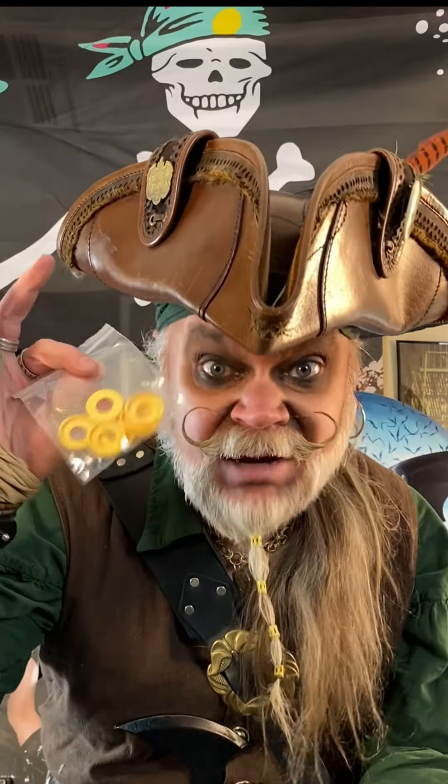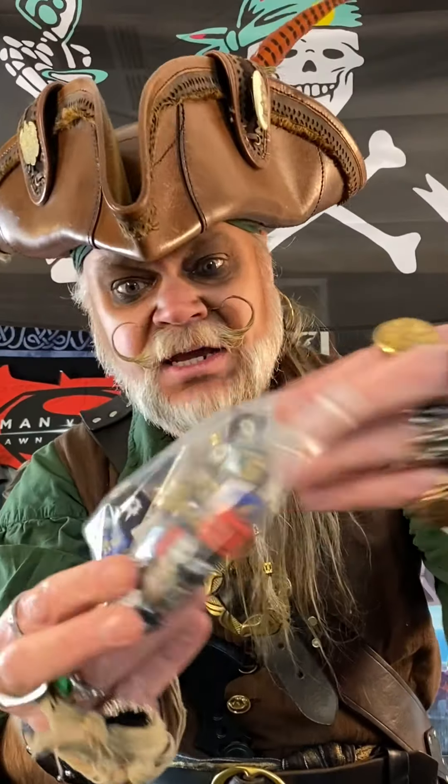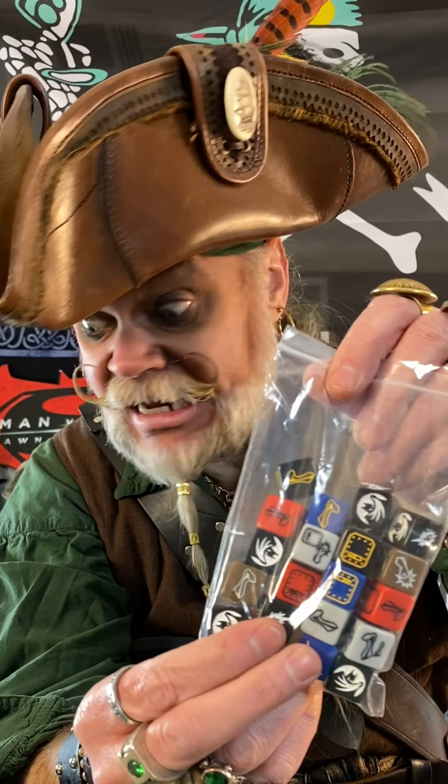What else we got? Snap-on bases for your minis. Dice of all sorts — and they're not stickers, they're engraved. Looks like battle dice and action dice, etc.